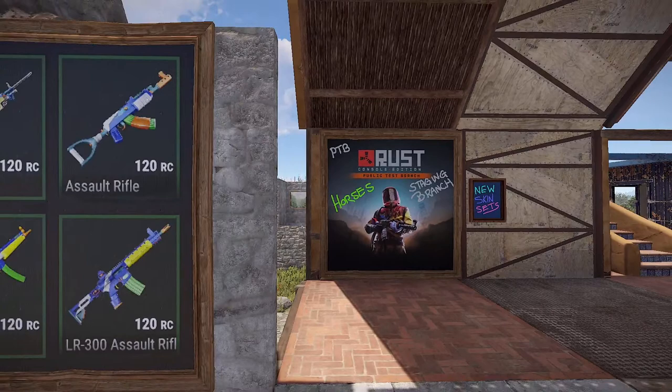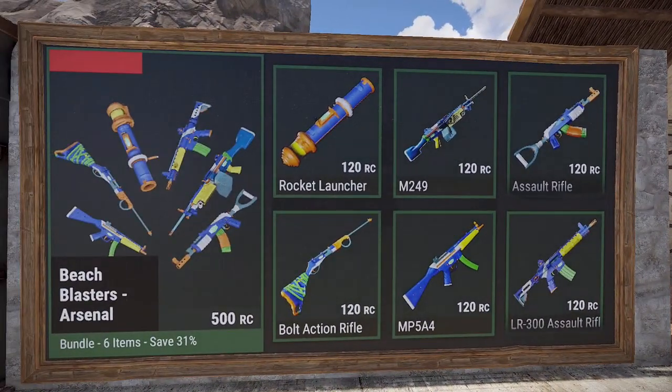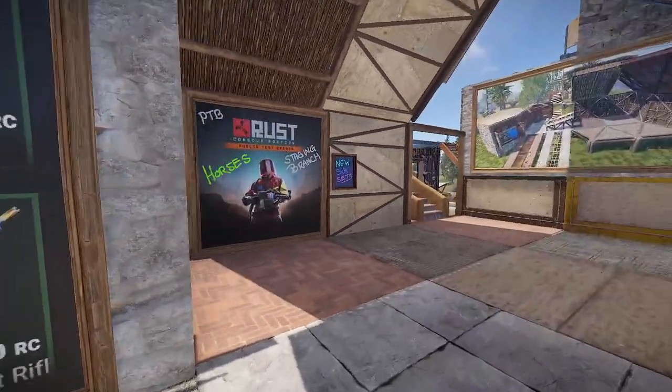We will have new skin sets this week as well, so we're looking forward to that. Hopefully we get deployables. Currently these skins here are repeats - this is the user-voted repeats. This one is the Beach Blaster Arsenal, so if you like any of these, now's the time before Thursday.